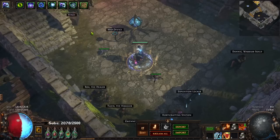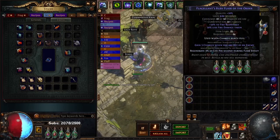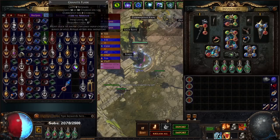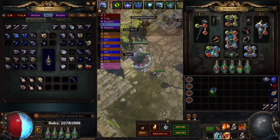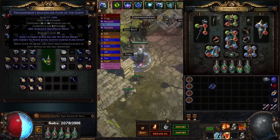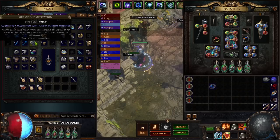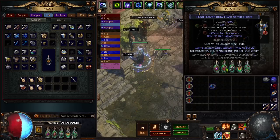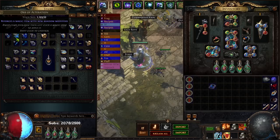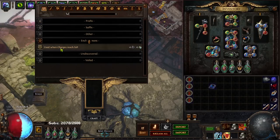For rolling flasks, get item level 80 flasks — you can get them easily now with Arc Nemesis mobs dropping them. Transmute it, and if you get a good suffix augment for a prefix, then roll until you see three charges or something good. Even two charges works fine — you could buy the three percent life regen off someone and that's a usable flask. A lot of people ask where to add 'use charges when flask reaches full' — you do it right at your crafting bench.